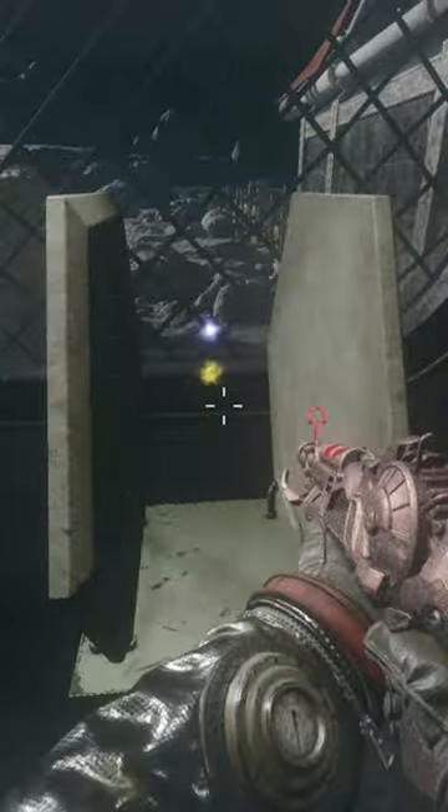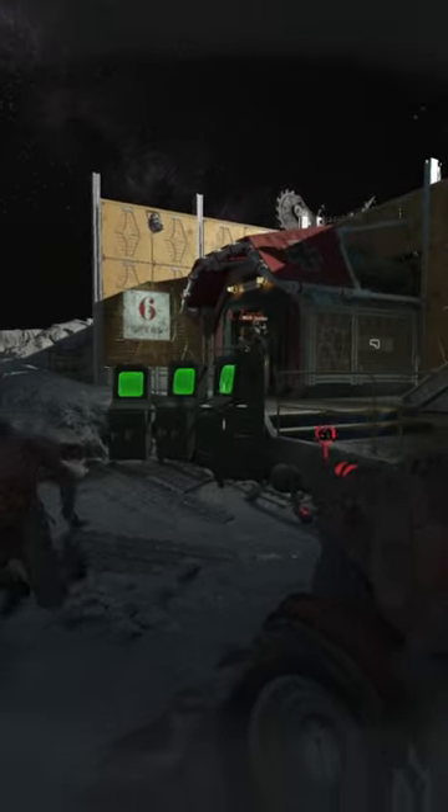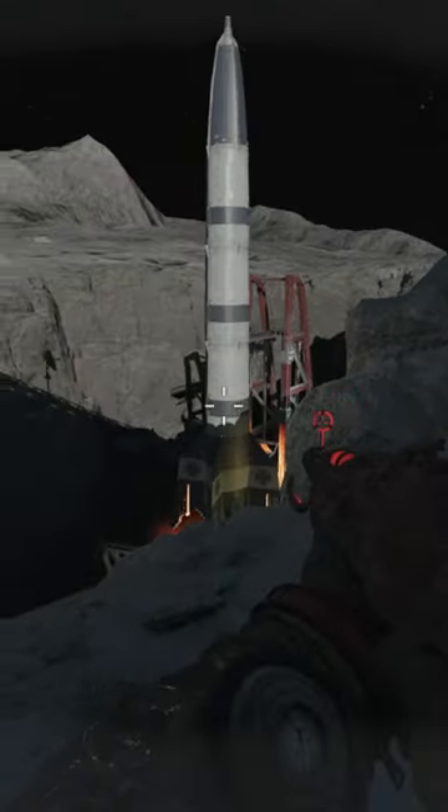Interact with the computer until the real device is charged and take it back to the pyramids. Four soul canisters will spawn — get another 25 zombie kills next to each of them. Once completed, interact with the front of the pyramid. Throw a QED at the sphere, then use the Gersch device on the sphere and the launch sequence will commence.